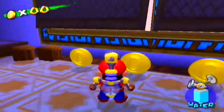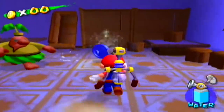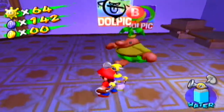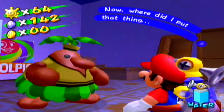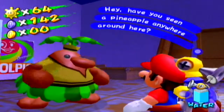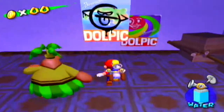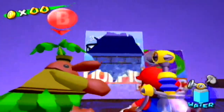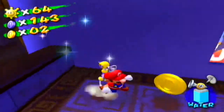Squirt the bookcase to make your way to the next room. There should be a blue coin in here — just squirt the bookcase to get it. A character asks: 'Now where did I put that thing? Have you seen a pineapple anywhere around here?' Here's a picture — squirt it with water and you'll go into the next room where you'll find yet another blue coin.